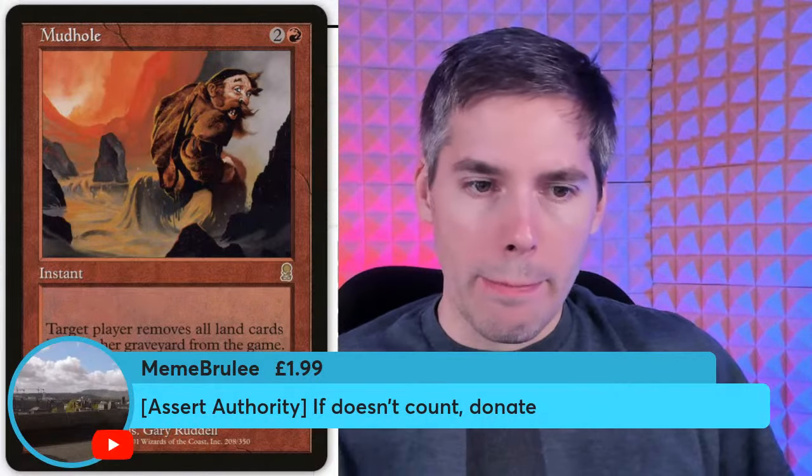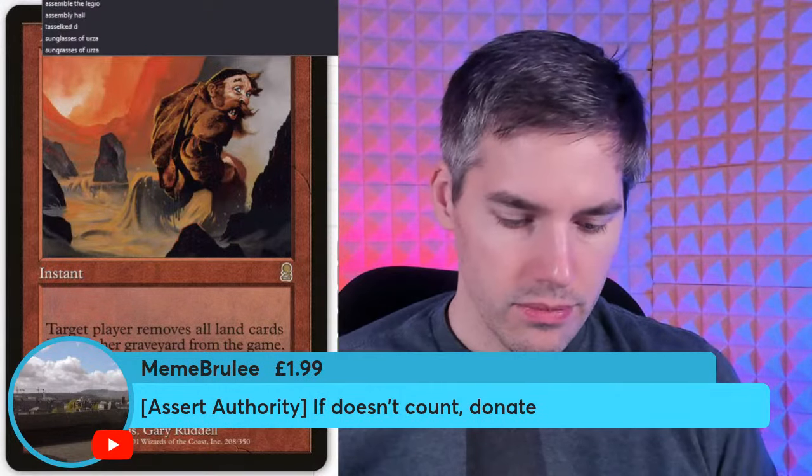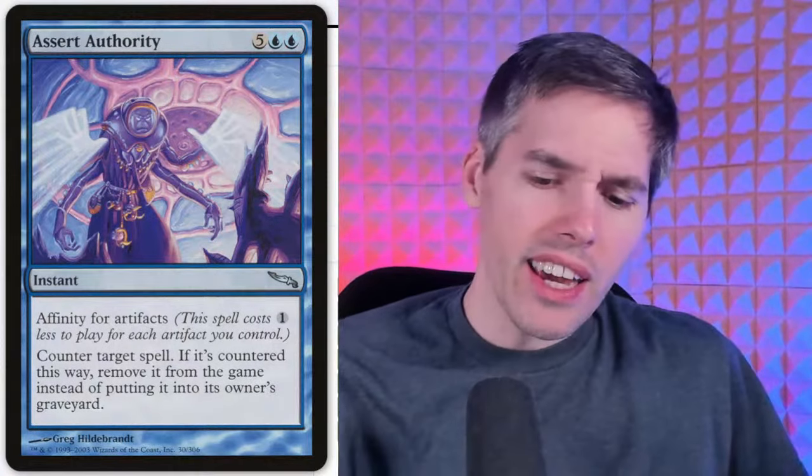First super chat from Meme Brooly — Assert Authority. Seven mana instant, affinity for artifacts — counter target spell, if it's countered this way remove it from the game instead. Even affinity decks don't want to save up two mana to play this when they could just play a regular counterspell. This is playing counterspell the hard way. You get the exile effect if you really need it, I guess.